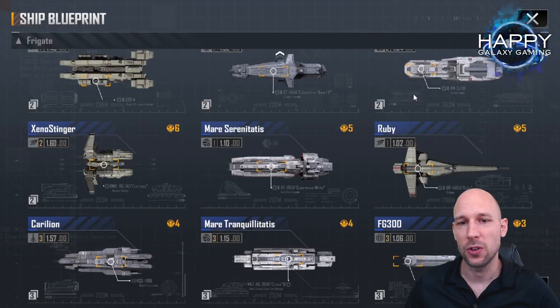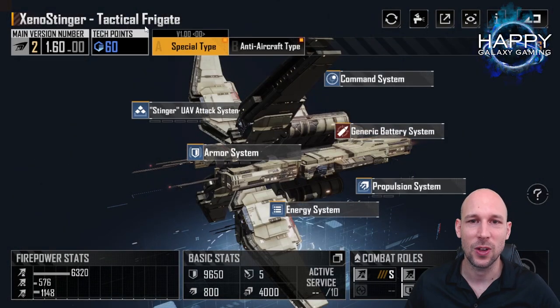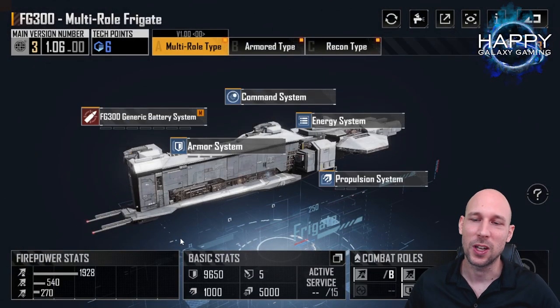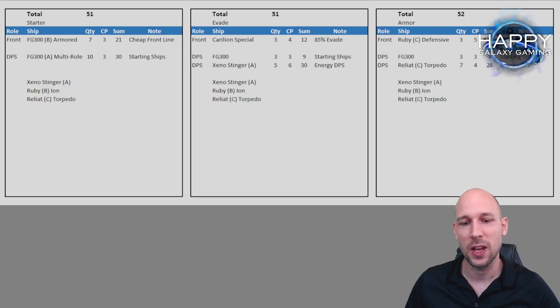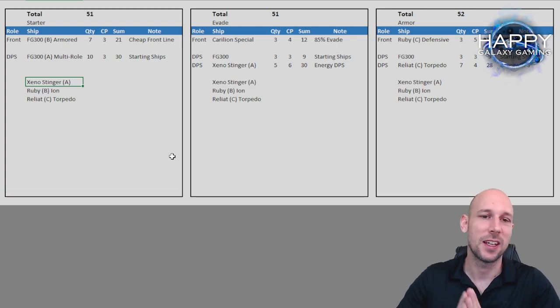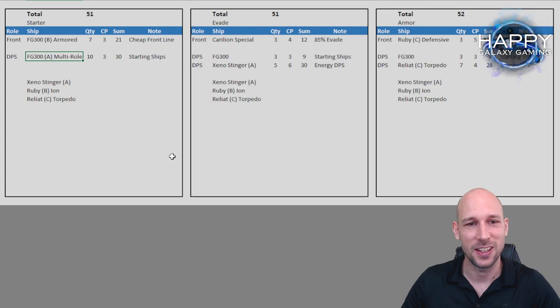For the next setup we look at the Xeno Stinger: 6,300 damage versus 2,000 — that's more than three times as much damage. That's the reason why, if you have other blueprint options, I would recommend switching over to the Xeno Stinger A. Usually you might be lucky because you always get the A version first. It's an amazing DPS ship — it does much more than three times the damage of an FG 300 A because it's energy-based, rear row, and can be scaled to amazingly high values.